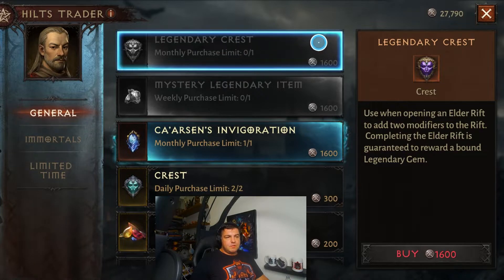Your first option is to buy a Legendary Crest. You can only do this once a month and it costs 1,600 Hilts. This is something you want to get automatically every month — it's totally worth it. Don't think about it twice, just purchase it right away.